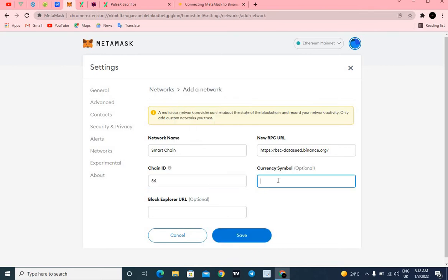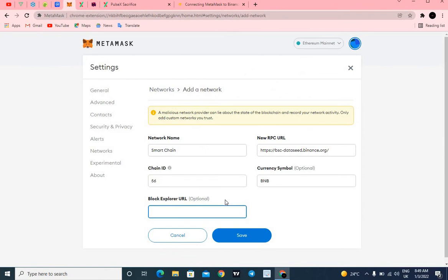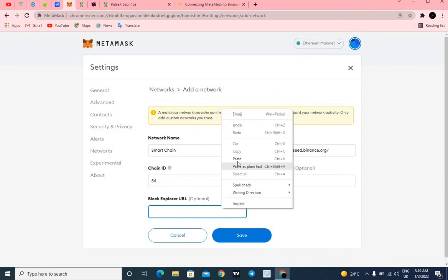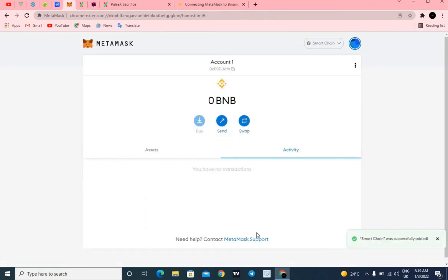The chain ID is 56 and the currency symbol is BNB — paste those in the appropriate fields. Then copy the block explorer URL, which is https://bscscan.com, and paste it into the block explorer field in MetaMask. Fill up all the spaces and then click Save.